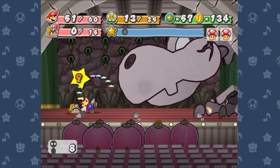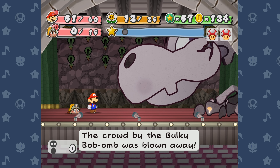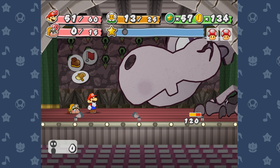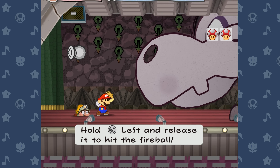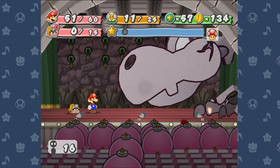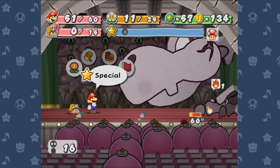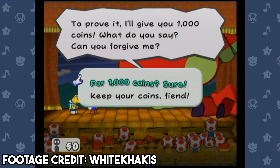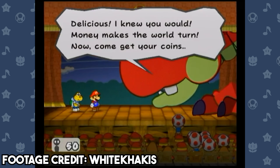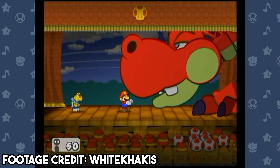The most well-known one is the Bite Attack from Hooktail, Gloomtail, and Bonetail. This attack will always hit the front character and can only have its damage reduced by defense-increasing badges or buffs. I'm not sure if anybody has ever figured out exactly why this attack can't be guarded, but if I were to take a shot in the dark, I would think it's due to how the Hooktail cutscene plays out where she tricks you into getting attacked. Maybe this behavior was programmed for this interaction and they just copied it for the other dragons.